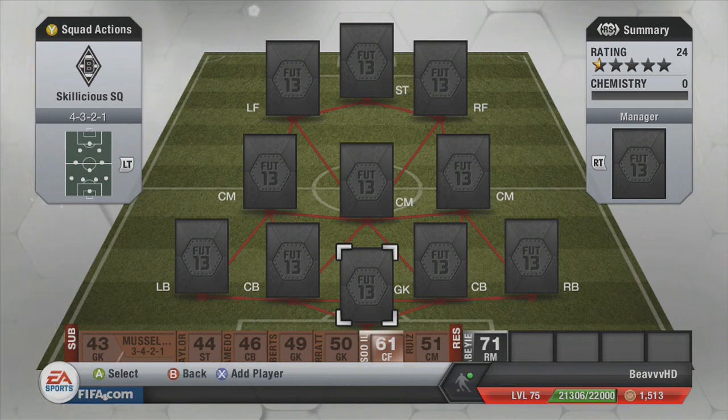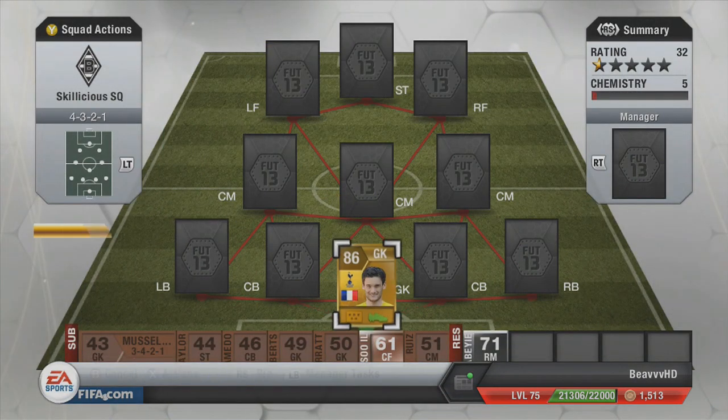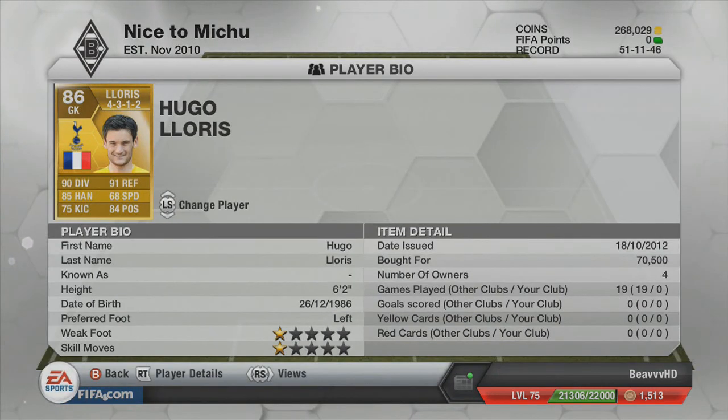The first player we have is the overpowered beast that is Loris. The stats on his card: 90 diving, 91 reflexes, 85 handling, 75 kicking, and 68 speed. I don't think there really is a downside to this guy. His kicking is 75, but in-game it just seems to be quite accurate and a lot better than 75. For me, he's the complete goalkeeper in this game. I've not tried Joe Hart or anyone like that this year, but so far he's been the best keeper I've used. He's 6'2 as well, but the only downside is the price — he's around 70 to 75k. I haven't got him in formation because he gets full chemistry anyway, so I didn't need to change his formation.